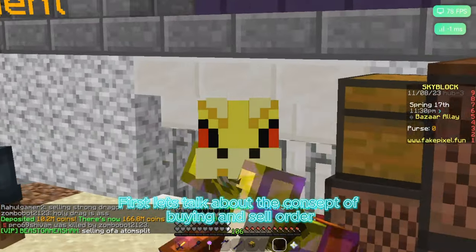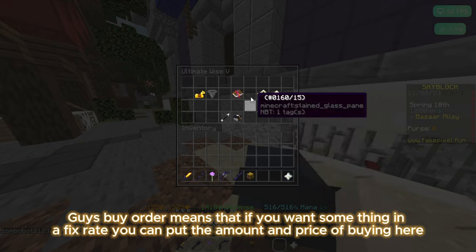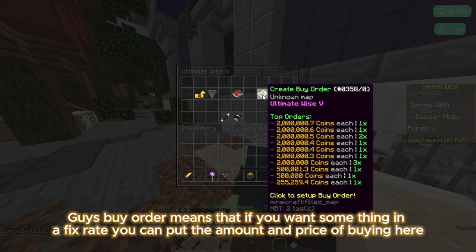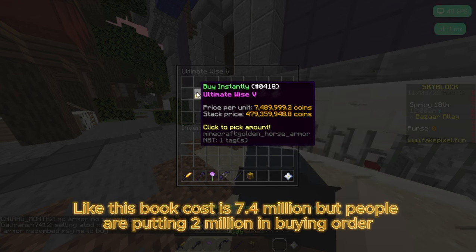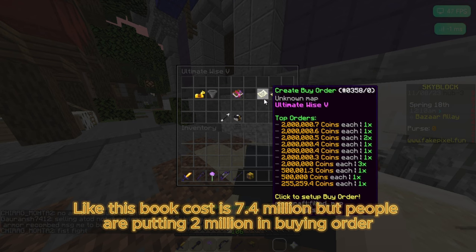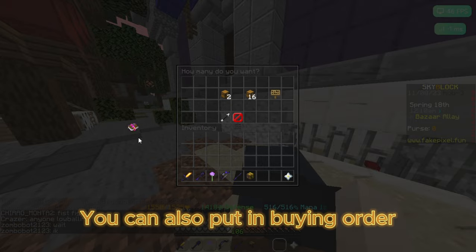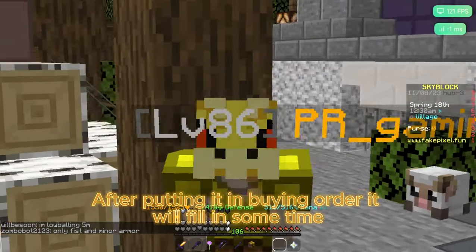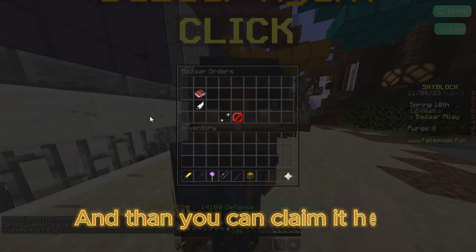First let's talk about the concept of buying and sell order. Buy order means that if you want something at a fixed rate, you can put the amount and price of buying. Like this book costs 7.4 million, but people are putting 2 million in the buying order. You can also put in a buying order — after putting it in buying order, it will fill in some time and then you can claim it.